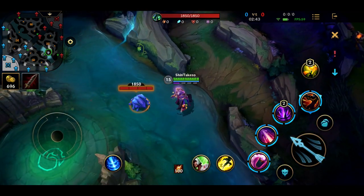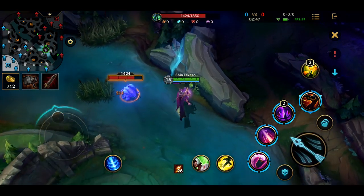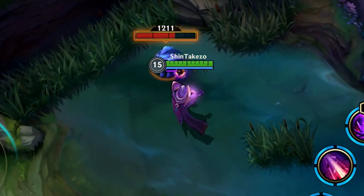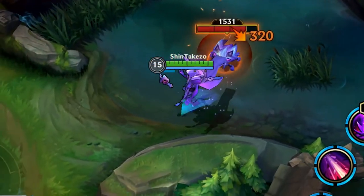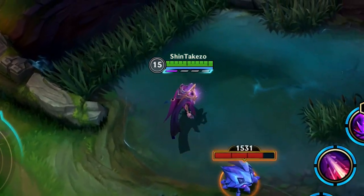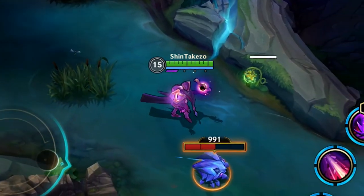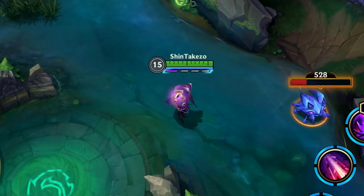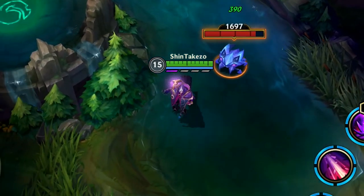Jhin's fourth bullet, aside from doing a critical strike, will also deal additional damage the lower the HP of the enemy. Right now with the fourth bullet we deal 320 at full HP on the Rift Scuttler, but if it's injured, 464. So the lower the HP of your target, the more damage your fourth bullet will do.